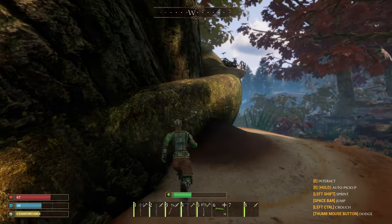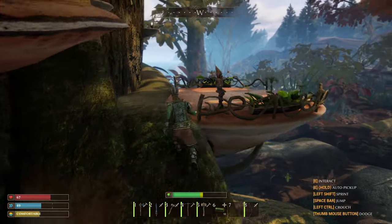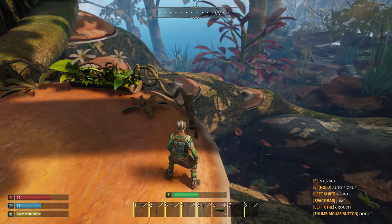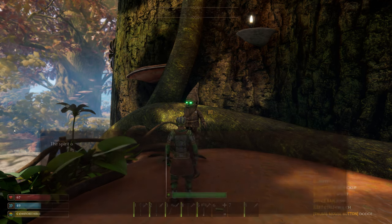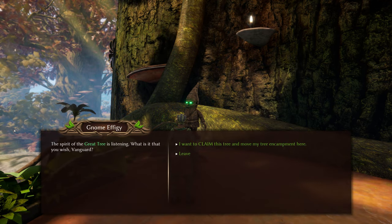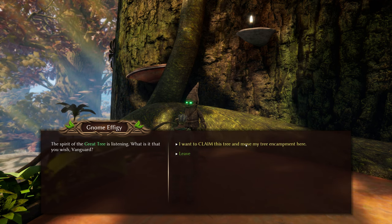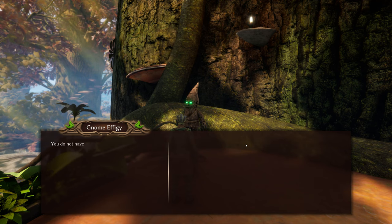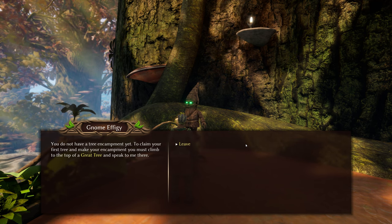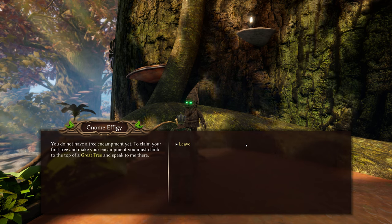You're supposed to be able to move your base from one location to another as well. Not building here — this is not very high at all. The spirit of the great tree is listening. 'What is it that you wish?' I guess we want to claim the tree. 'And move my tree encampment here?' I do not have a tree encampment yet — I've got to build one.